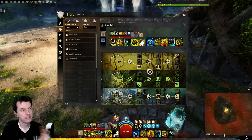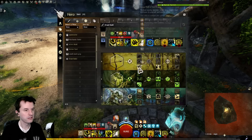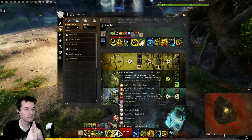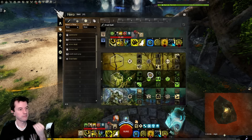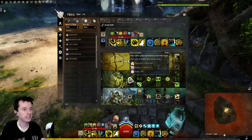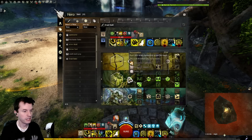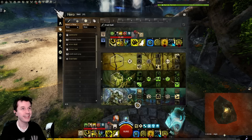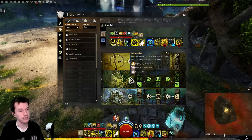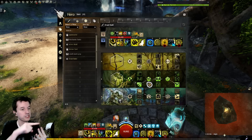Because I was pet swapping every time it became available, I also procced Spirited Arrival and Lesser Call of the Wild. Lesser Call of the Wild and Warhorn 5 is permanent swiftness, permanent fury, and some might stacks. So we got prot — check; fury — check; swiftness — check. Additionally, by hitting a pet F2 every time it came up, we were proccing Rejuvenation. And we also get some more regen from our second pet, the Fernhound. So the Fernhound F2 plus this is permanent regen — even if you're not using Healing Spring. Regen is checked off. So we've got Swiftness, Fury, Protection, and Regen checked off, and we have some might stacks.